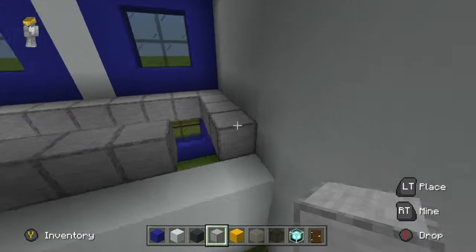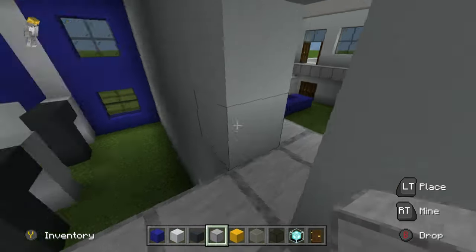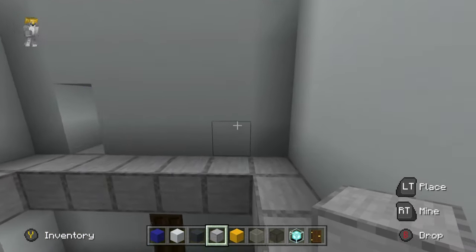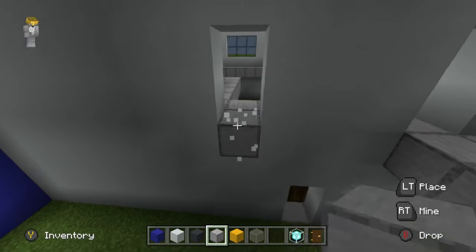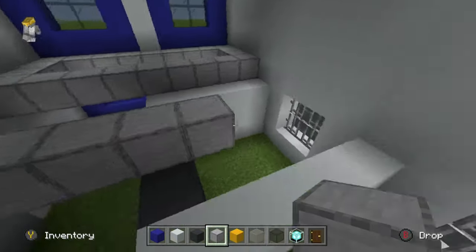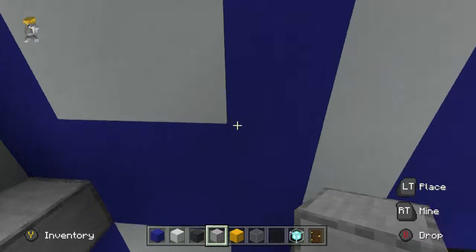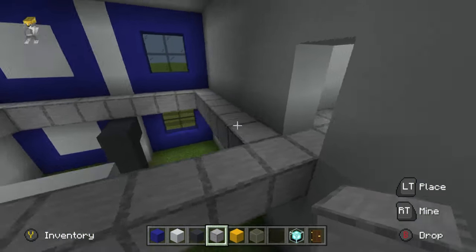I'm also going to create a doorway into what I'd call the processing room. This processing room is going to have the same sort of floor — smooth stone again. I'm just doing the outline for it and we'll fill it all in a little bit later. I'm going to join the two sides together.